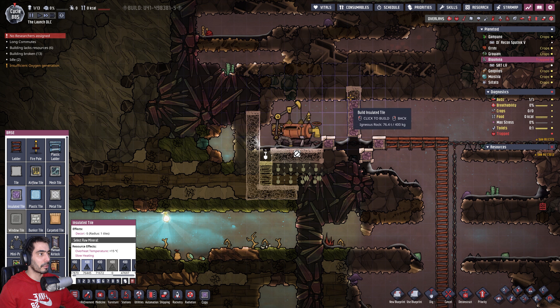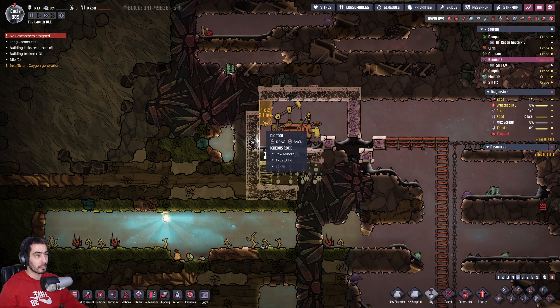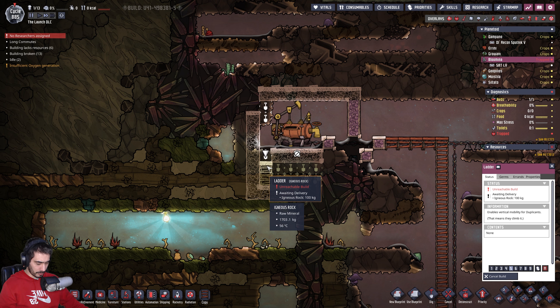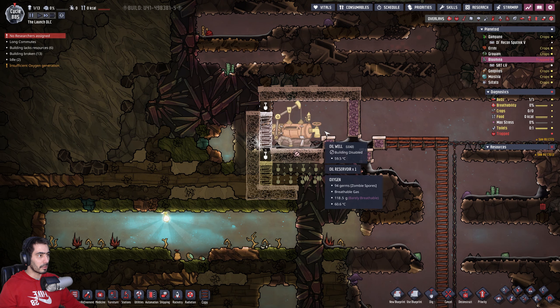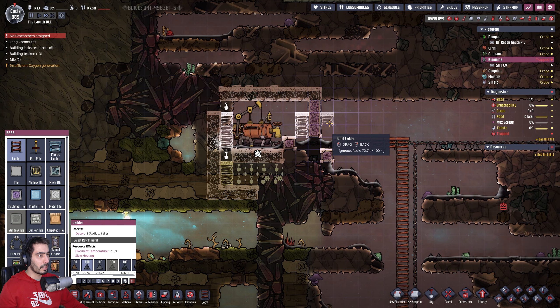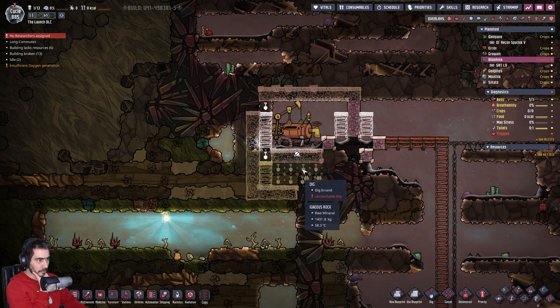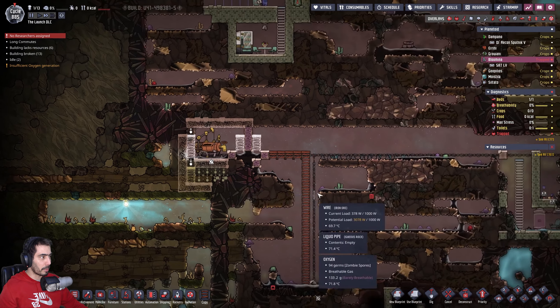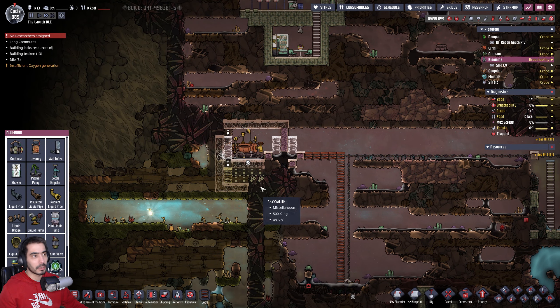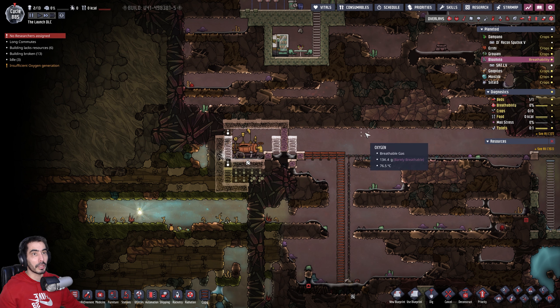One, two, three, four. I don't know if I'll be able to do it like that. Let's put ladders, because we're going to need them — just in case. The oil will drop into here, we'll grab it, and we'll pump it out. Let's do plumbing. Let's see who's trapped — nobody. Good.